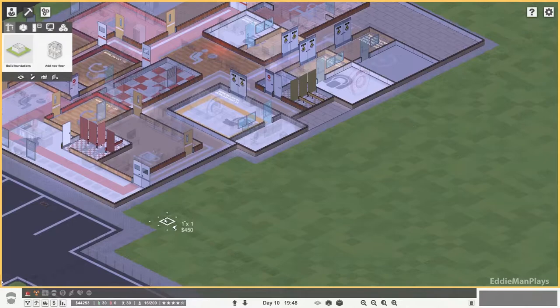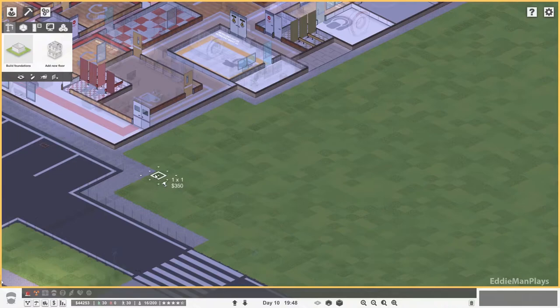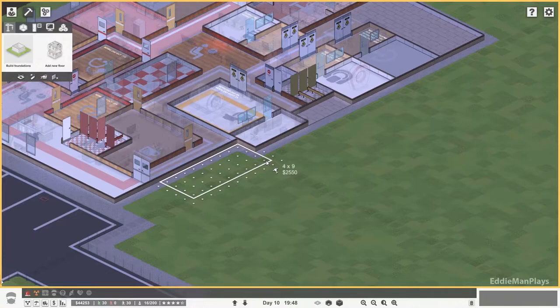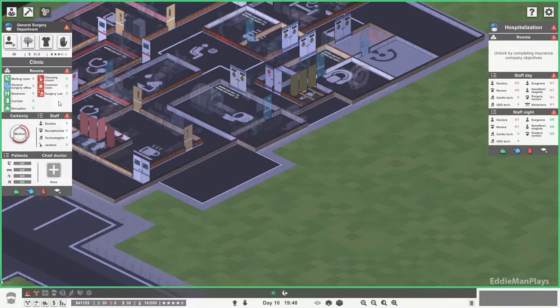We're going to have to expand the hospital here. This is a gap of one, two, three, four, five — we have a four and a five. We can expand the hospital to this point, but that doesn't leave a lot of room. We have a gap of two for the hallway, which leaves about a seven by five space. The general surgery office needs to be four by four, and we need to check the lab size too.